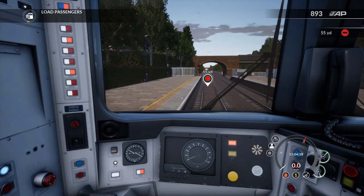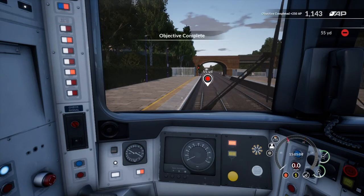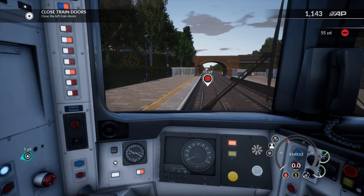The doors are unlocked, loading passengers. Cool, it's really good detail — the graphics are amazing. And done. Objective complete. Just close the train doors.